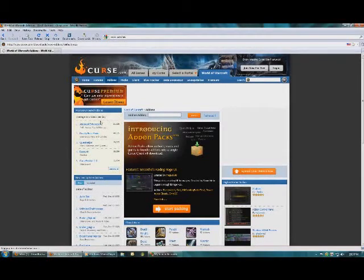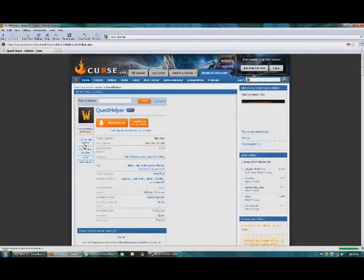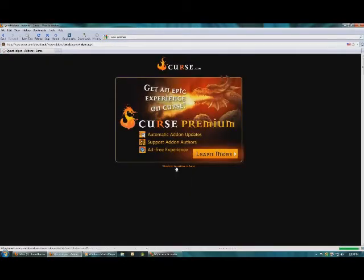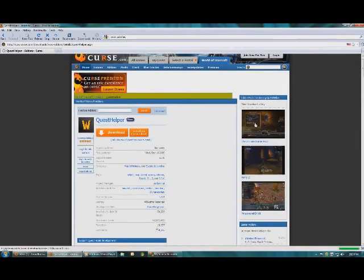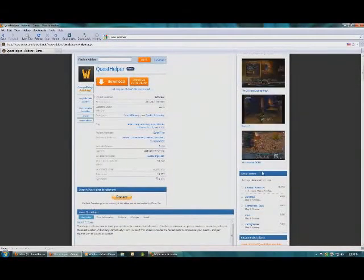Here you'll see recommended add-ons, and I can strongly suggest you download all of these. The main one you want is quest helper — if you're a newbie, this comes in very handy, because as you can see from the screenshots, it tells you exactly what you need to do for each quest. Atlas Loot will tell you what loot you get in each dungeon.